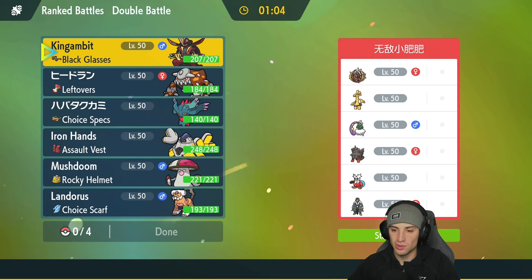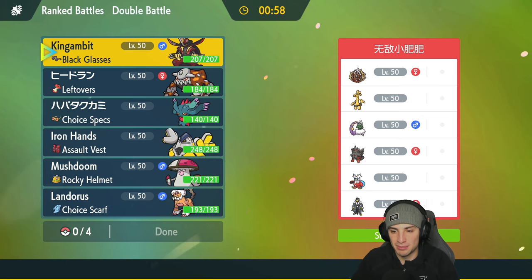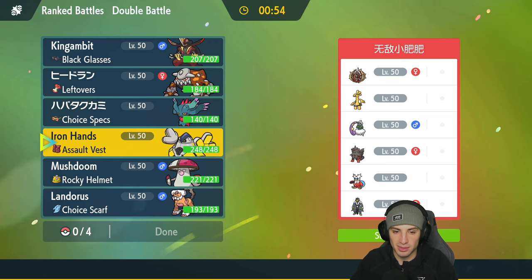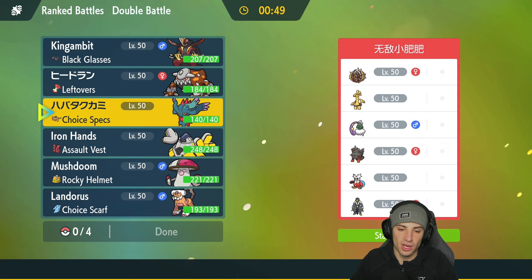We're going up against a Brambleghast team here in match number one with Goldengo, Tornadus, Suicune, Arcanine, Iron Bundle, and Ursaluna — a lot of meta Pokemon on their side. The Pokemon I believe they are going to lead could be Tornadus; it's a pretty simple lead they can really get rocking with. They could also lead with Brambleghast or even Goldengo.